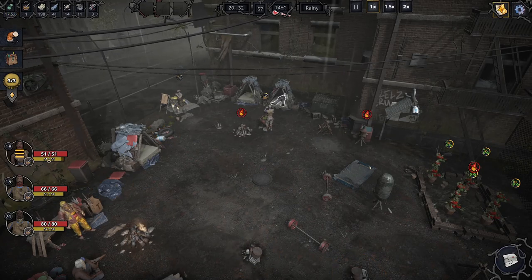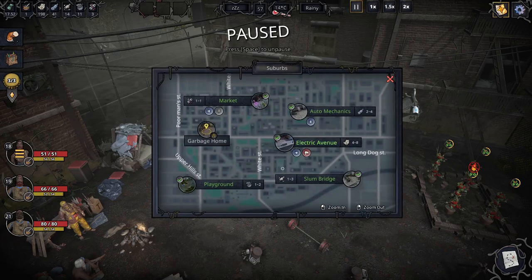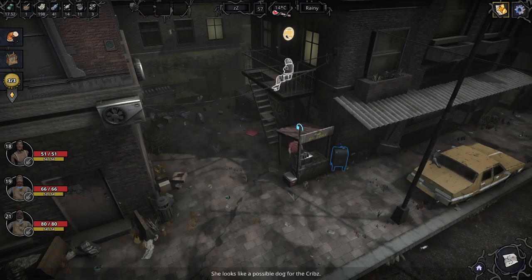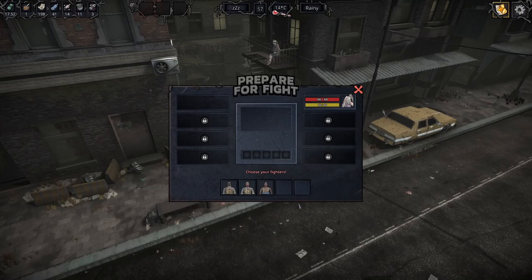Agility obviously gives you a lot of stamina or energy, because these guys have got energy buffs and they've got less energy than he has. But I'm going to guess strength, or maybe stamina gives you a lot more health. We could go and fight here — we've still got this one left in Electric Avenue to do. Yeah, let's go back there because we've got you to beat up. Let's put Mike in there — we're going to have three goes.